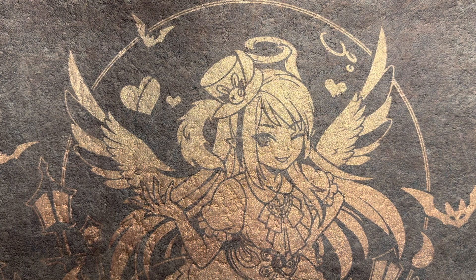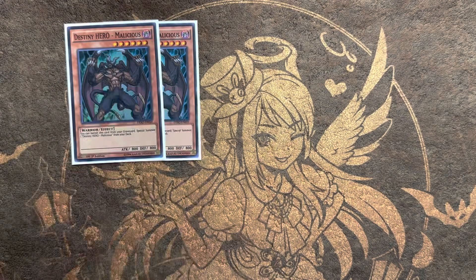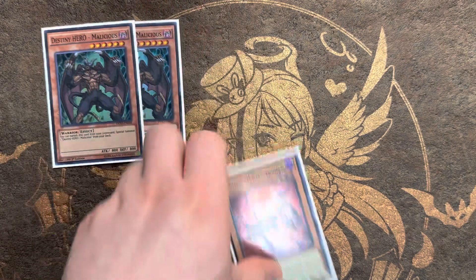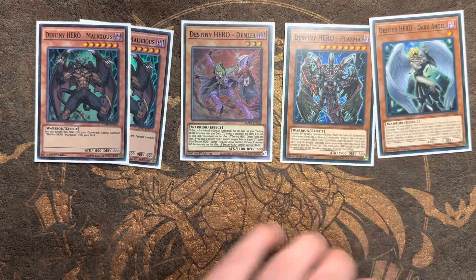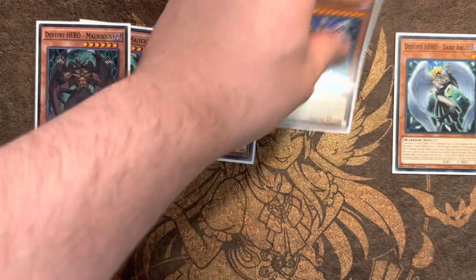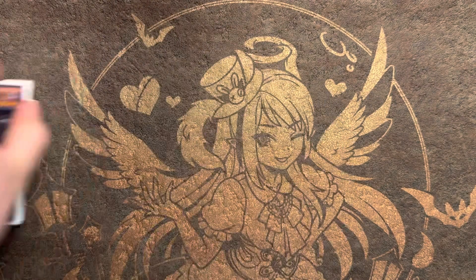For the D-Heroes — Destiny Heroes — we are playing the two Mali. Bring this back to three, Konami, I dare you. We play the one Denier, which is an absolutely insane card — just busted. Then the Plasma and the Dark Angel, which is just for locking your opponents. This is an FDK versus Branded situation, so definitely play this. Make sure you always put this in the defensive position — you don't want them to be able to crash into your stuff.